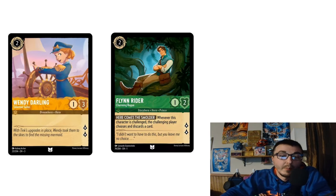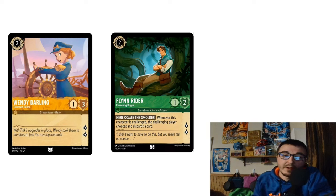Sometimes opponents don't have one-drops and miss their turn one. If you go first, cards like Wendy Darling and Flynn Rider can come in with multiple lore. One card I'm omitting is Piglet — sometimes people play him on turn two, then another character on turn three, and Piglet quests for three. But he's really only good when you're already in a good spot. Piglet is the definition of a 'win more' card, so we are not playing him.